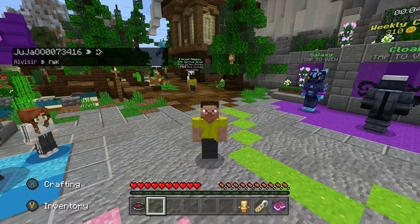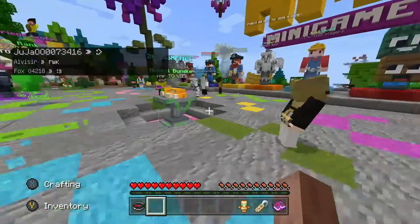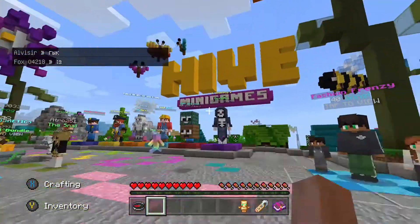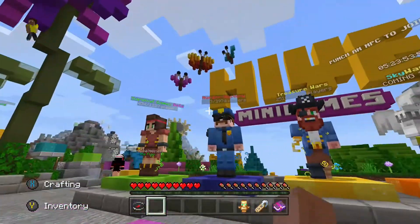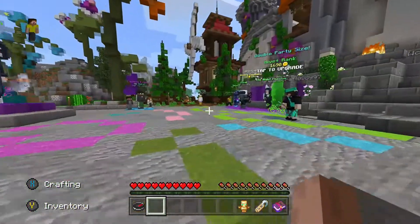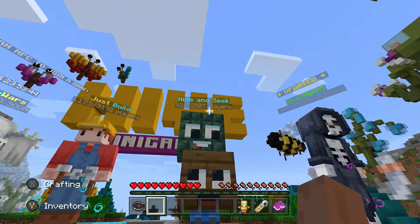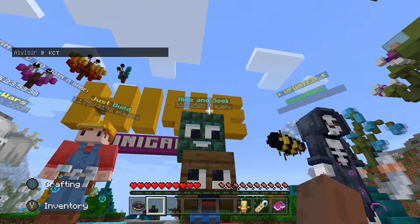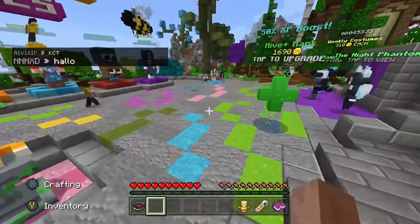Hello, welcome back to Minecraft Bedrock Edition on Xbox. Today we're doing another minigame on the Hive minigame server. The plan is to do three minigames — I've already done the murder mystery one, and now I'm doing hide and seek. If you don't know what it is, it's a game where you try to be the seeker to find people, or if you hide, you can hide anywhere on the map. There are a couple of different maps in the game.